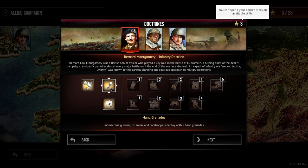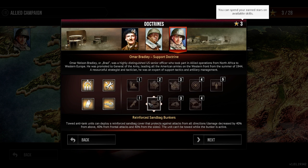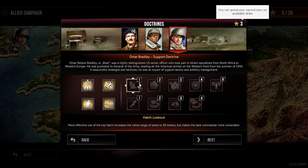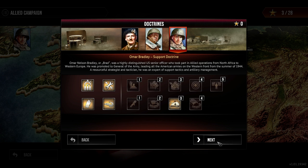And Bernard Montgomery — he can get the first aid which allows troops to heal themselves, which is quite nice. But I still think the support doctrine is easily the best. What we can do is maybe take demolition kits or even extended camouflage, which basically makes all vehicles harder to detect in light vegetation. That could be very useful actually. Let's try that out and jump into the mission.